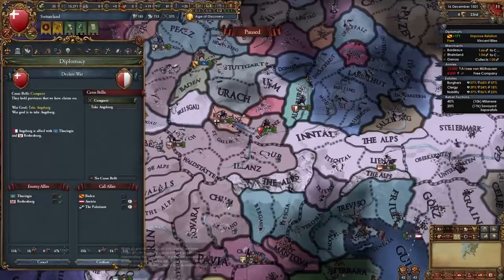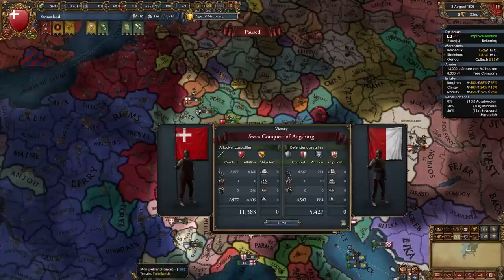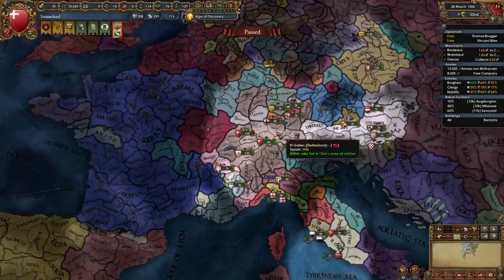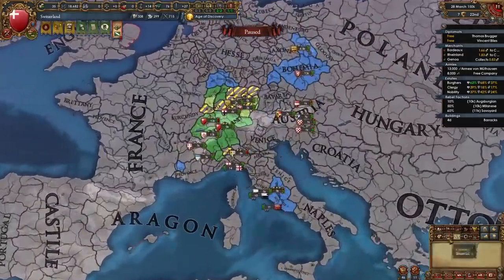I'll be declaring on Augsburg — they seem the easiest nation to fight — and fully annexing them. Because this is a slower game inside the HRE while also fighting in Italy, by around the 1500s your game should look a little something like what I'm showing here.